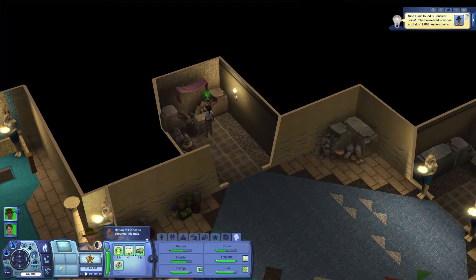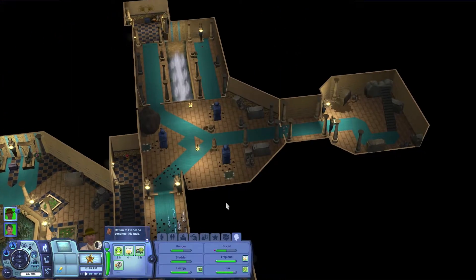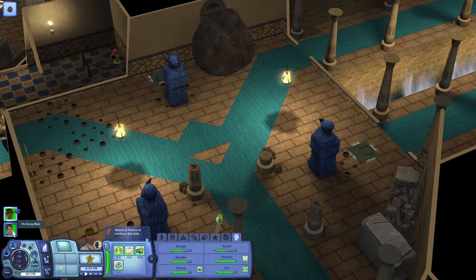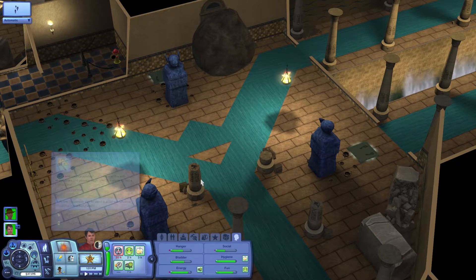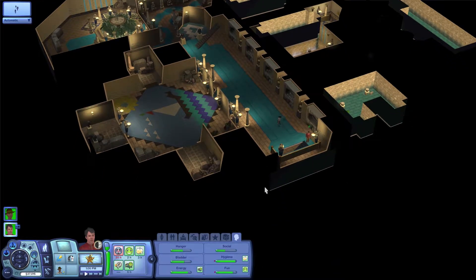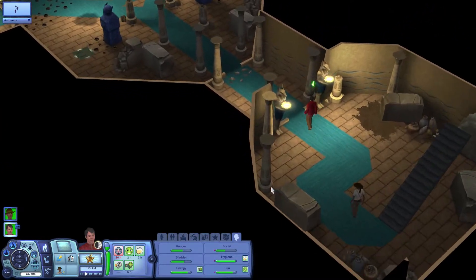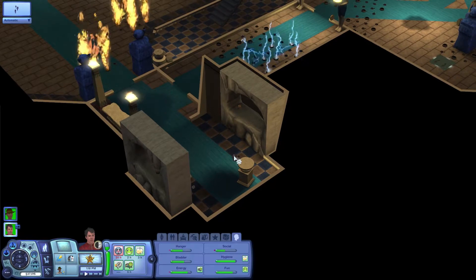Okay where is that other boulder? I believe we have to go down and it's right here. If you guys have been watching this whole series, this is where Nina got electrocuted. All right, let's go smash our third boulder. I'm secretly hoping for like this whole new section to open up, you know.